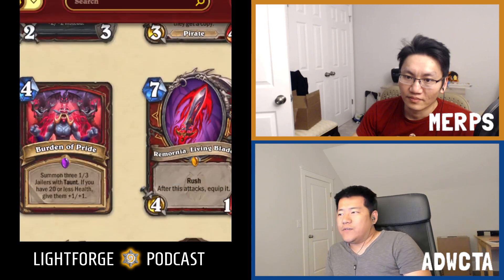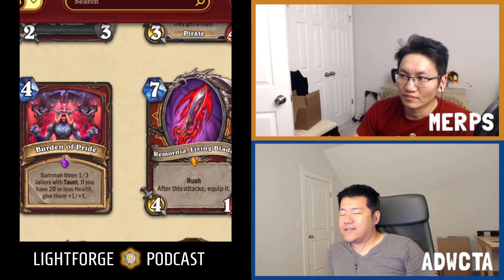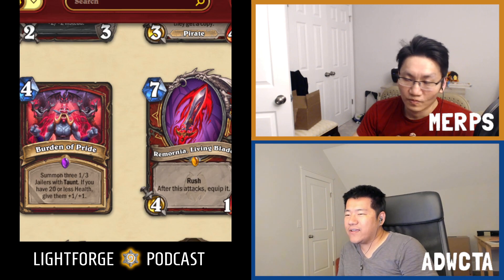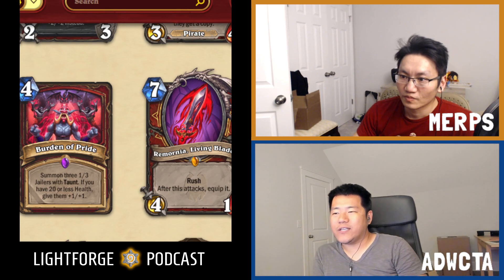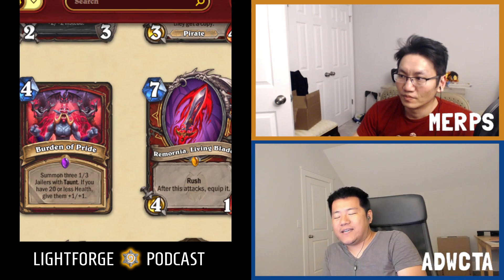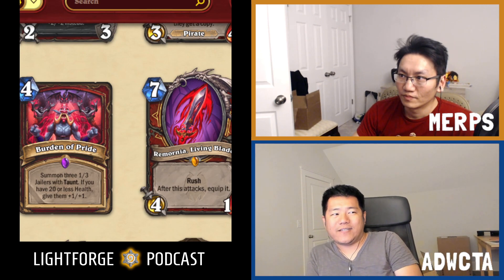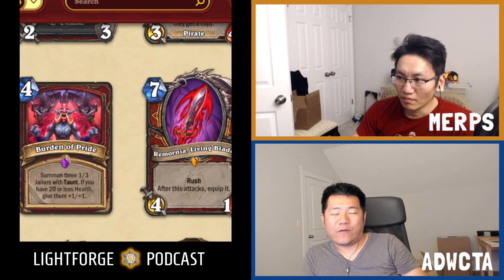So that's it for the Warrior card review. As you can see, we have Imbued Axe — A-tier. We have the epic Burden of Pride — A-tier. Then we have the legendary Remornia — A-tier. We have the Suspicious Pirate at B+. But Warrior always needs a little extra to keep up with everybody else, and I don't think it gets that extra here. It's going to be relying on older sets to help it. This is not a particularly good set for Warrior overall.